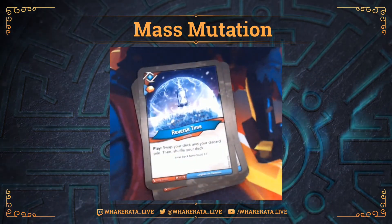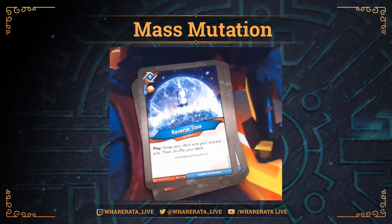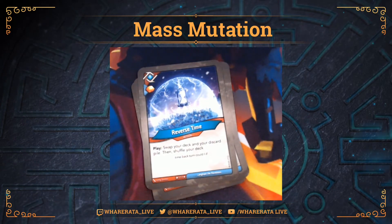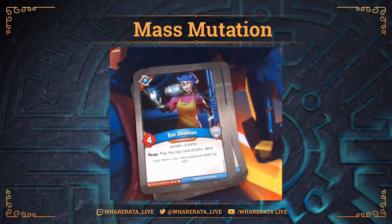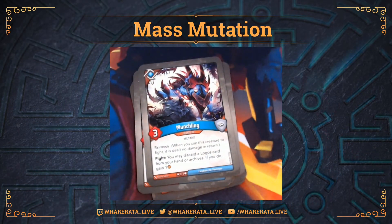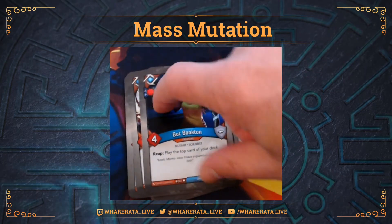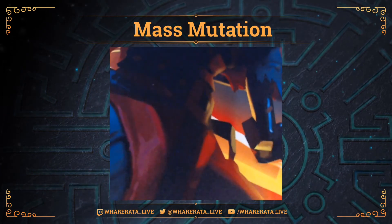Reverse Time, with an Amber Pip - Play: swap your deck and discard pile, then shuffle your deck. So that means if you get those key cards coming through early, you can actually use Reverse Time to recycle them very quickly. Bot Bookton - Reap effect: play the top card of your deck. Nice. Munchling - three Power, Skirmish. Fight: you may discard a Logos card from your hand or archives; if you do, gain one. That's the other Bot Bookton - this one's got a damage pip. And now, these paired cards - really pleased to see these.